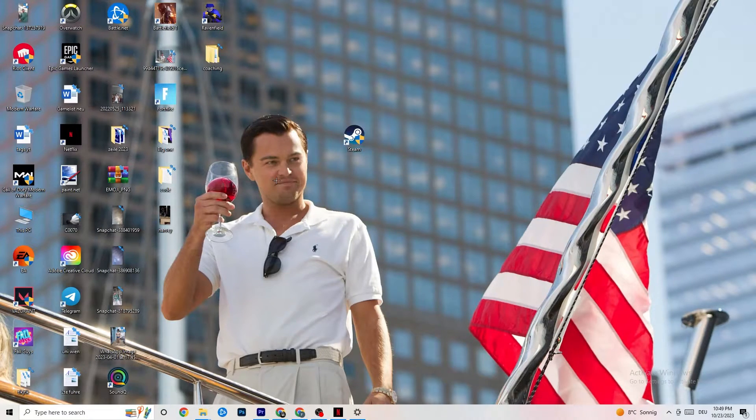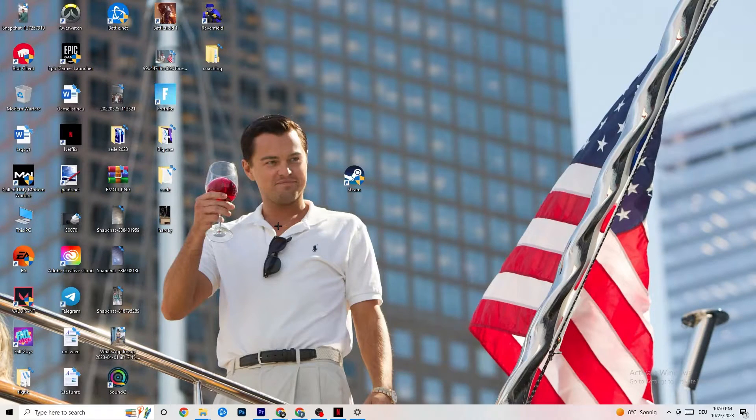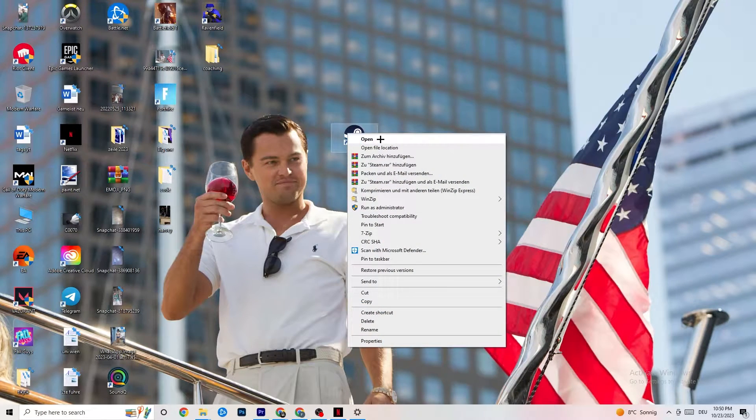The next thing is to take your launcher shortcut — for me it's Steam, but it could also be Epic Games or EA. Right-click it and select 'Run as administrator'. This will launch your launcher with administrator privileges. Once it's open, launch your game through the launcher and try to fix the issue that way. If it doesn't fix it, close the game and the launcher.